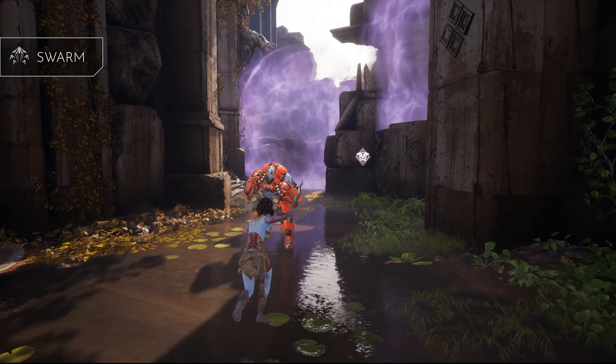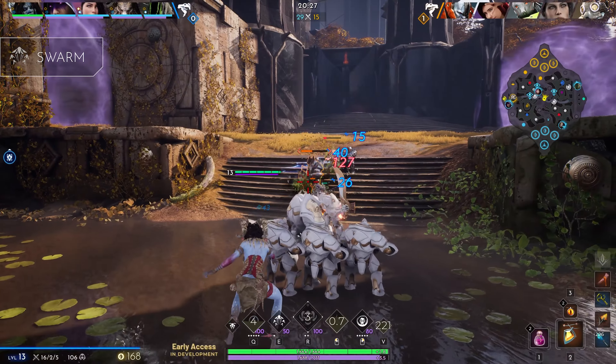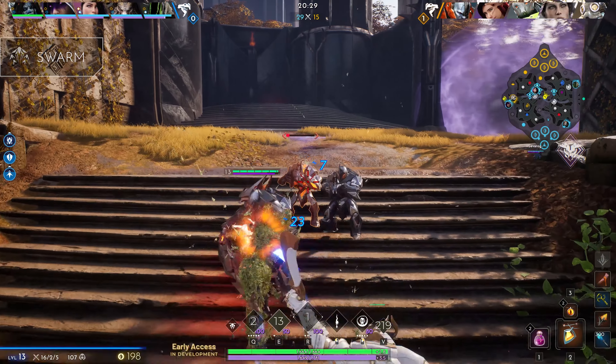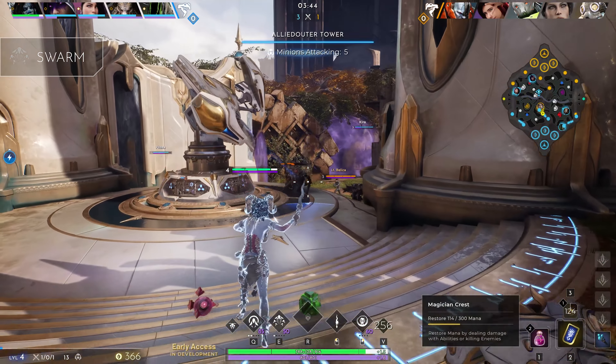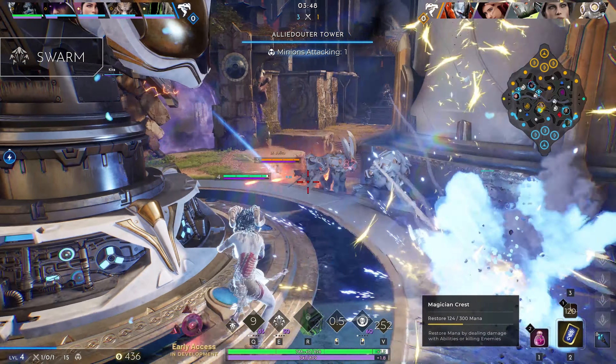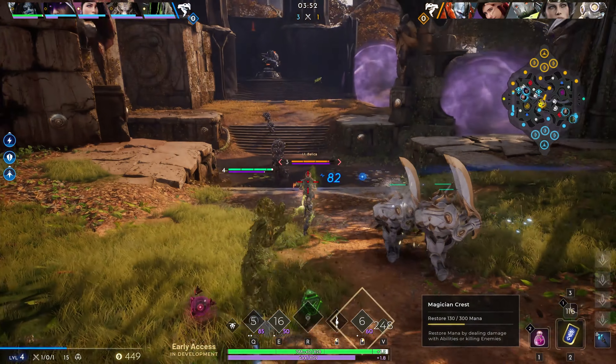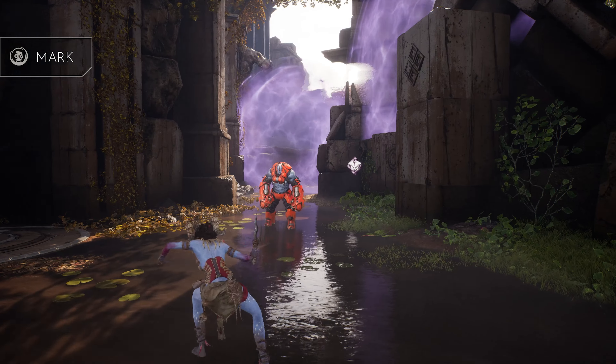Swarm, Moragesh's secondary ability, will transform her body into a swarm of insects. During this time, Moragesh gains bonus movement speed and damage reduction. If Moragesh passes through an enemy, she deals magical damage and restores health. Swarm is a great way for burst healing, engaging in enemy teamfights, or even escaping a sticky situation.